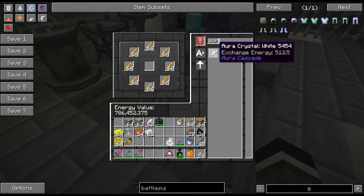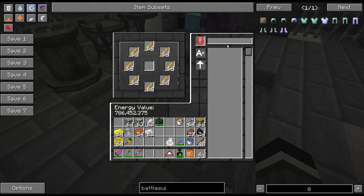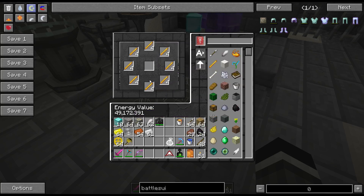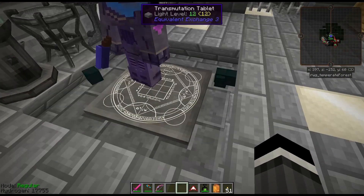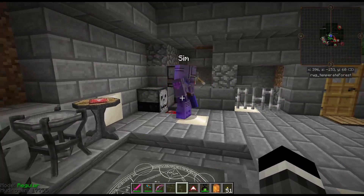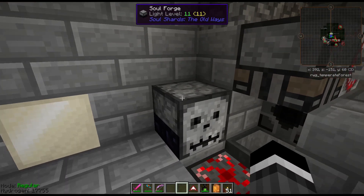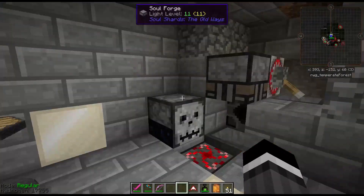Now in the transmutation tablet I can search for 'aura' and get aura crystals, converting things I have — like lots of blaze rods — into aura crystals or diamond blocks. It's a little buggy so it might pop in and out; take the book out and put it back in and it should be okay. Ten blaze rods gave me ten diamond blocks — I can shower Sim with diamond blocks too. We also have Soul Shards: The Old Ways in this pack, and combined with EE3 that's a lot of fun.